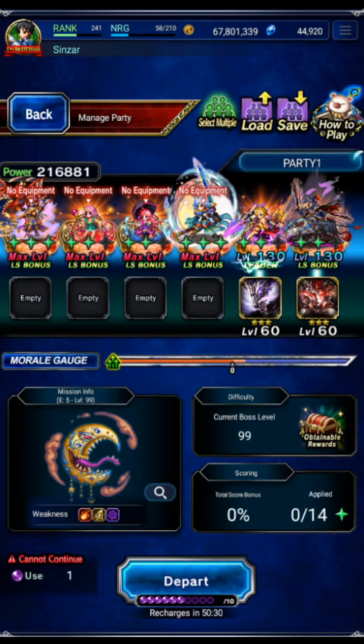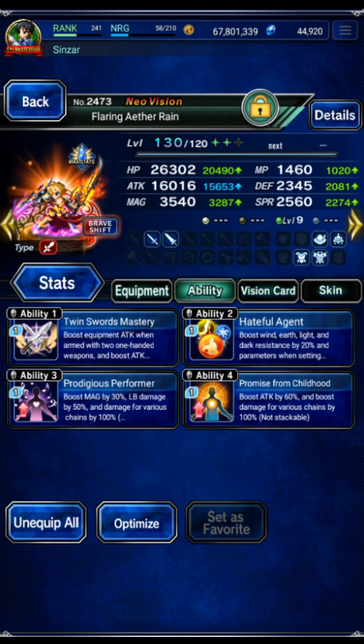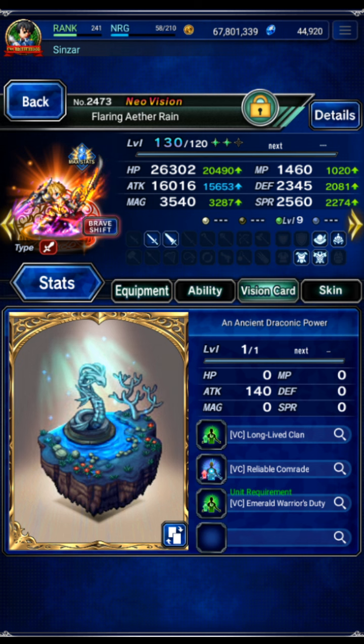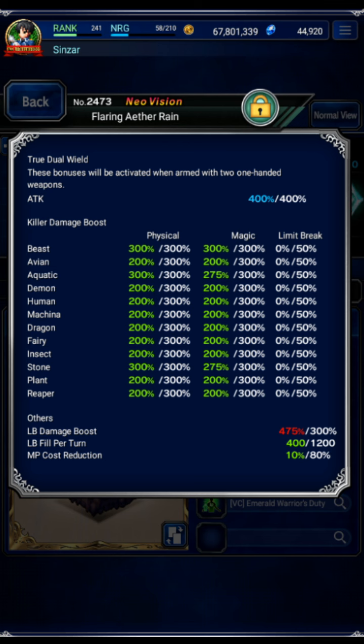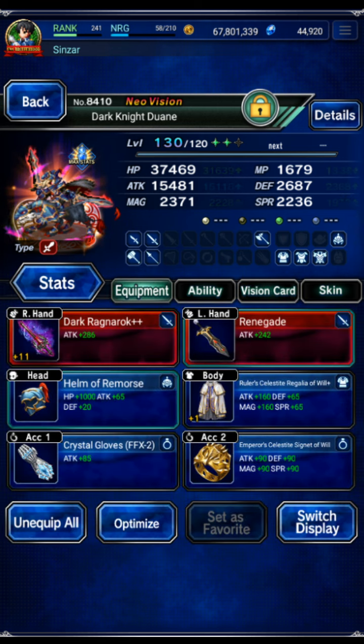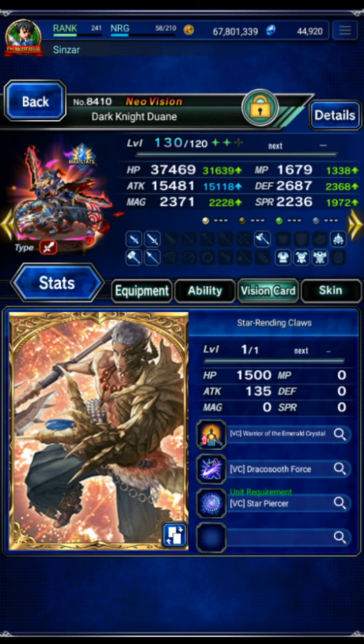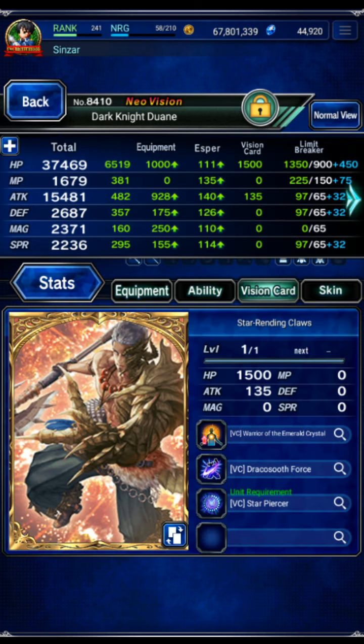The first four units are naked. Rain has, with his leader skill, 16,000 attack power. There's the setup, the materia, and the card, and he is maxed on everything. And then Duane, pretty much the same thing — maxed on everything. There's his setup, there's his materia, and there's his card. And he is maxed beast and maxed stone.